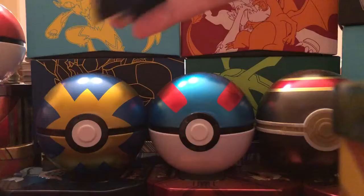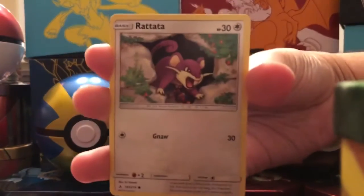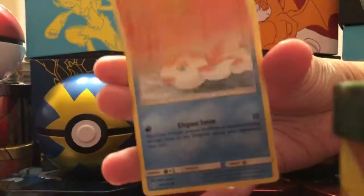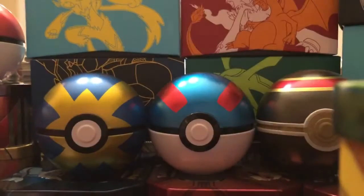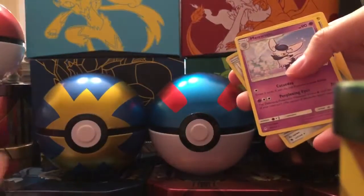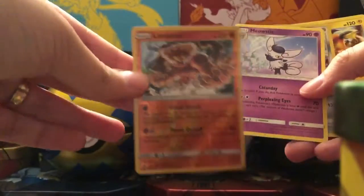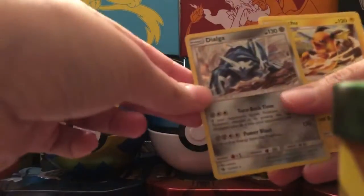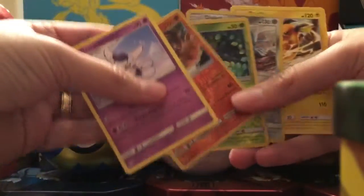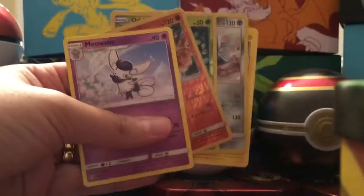Can we end on a rare? We have a Rattata, Graveler, and a Goldeen. No ultra rares today, guys. But let's look at today's pulls: Reverse Holo Oddish, Reverse Holo Rare Landorus, Meowstic non-holographic rare, Raichu non-holographic rare, and a Dialga holographic rare — the pull of the day. Thank you so much for tuning in. On behalf of Big C and Little C, we'll see you guys next time.